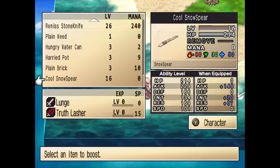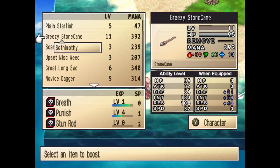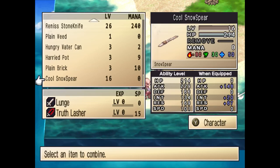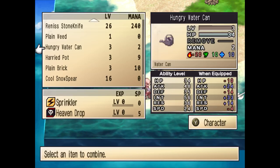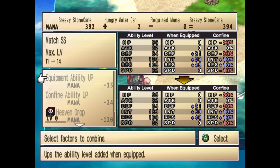First, items to items. I've got myself this stone cane here — it's okay, I guess. And I've got this hungry water cane. You can see up there that the stone cane has 392 mana, the hungry water cane has 2 mana, so altogether we're going to have 394.